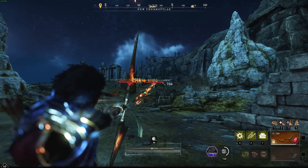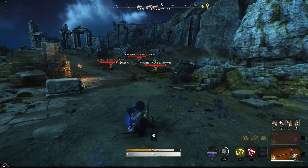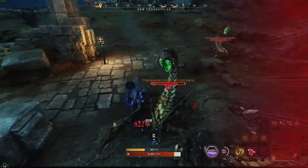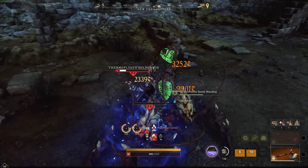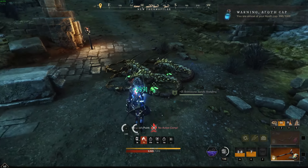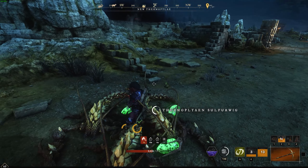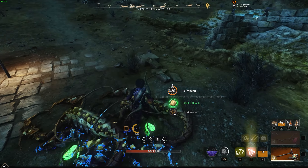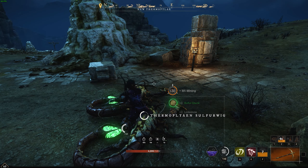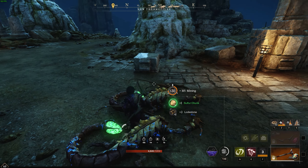Use your bow, or your musket, or whatever ranged weapon you feel like using — get them down into a little group here. We just got three sulfur chunks there. It's just a rinse and repeat process. It depends on how busy this area is, but we just got one sulfur chunk there as well.